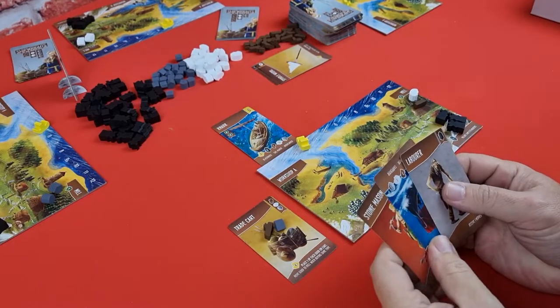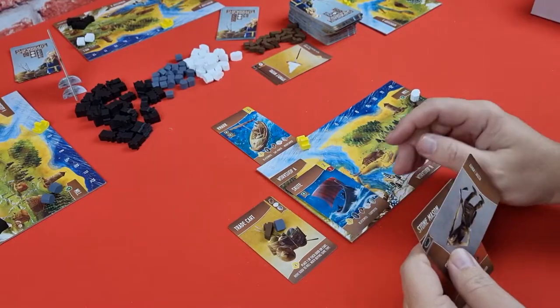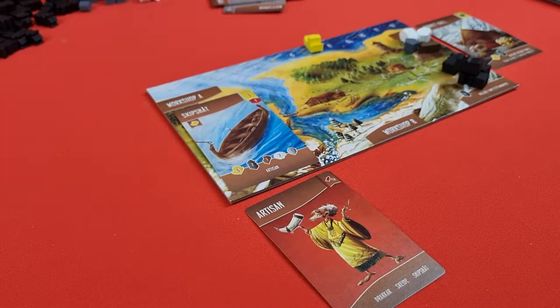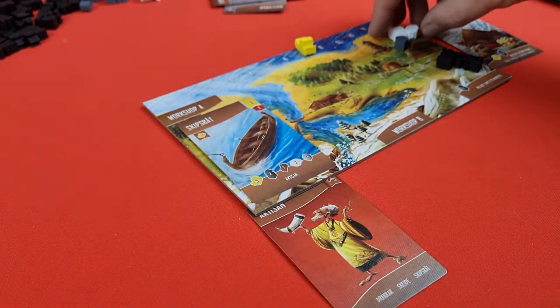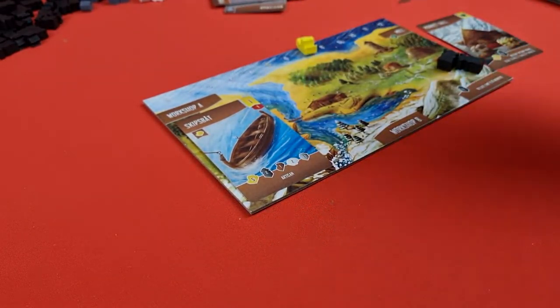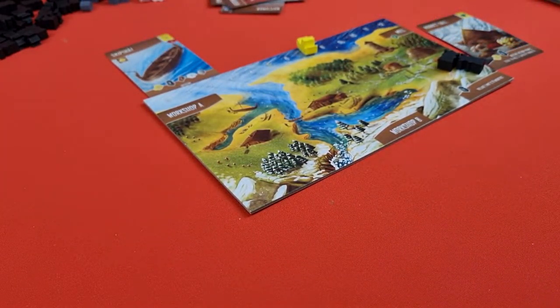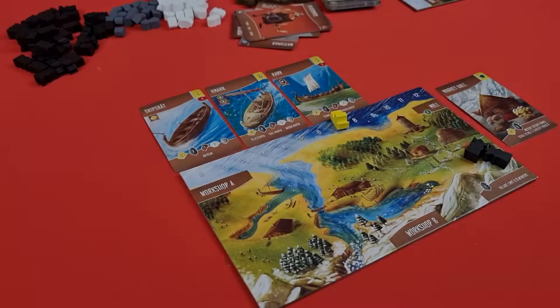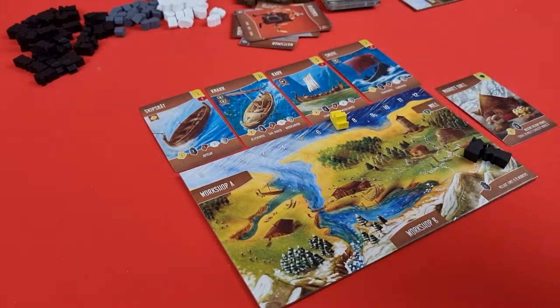When a ship is in your hand and you decide you want to build it, first place it into one of your two workshops. Then, once you have all the items needed to complete it, turn in the appropriate items and move your ship from the workshop to along the top of your player board. Unlike buildings, you may construct multiple of the same kinds of ship. When a player is first to complete their fourth ship, this triggers the end of the game.